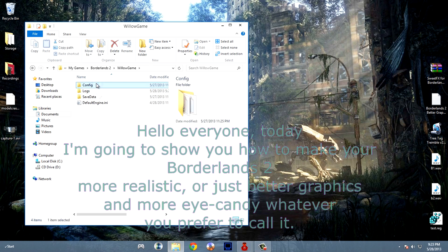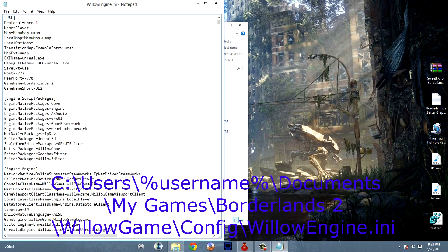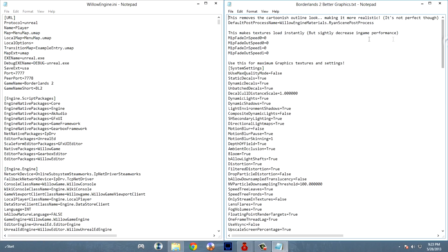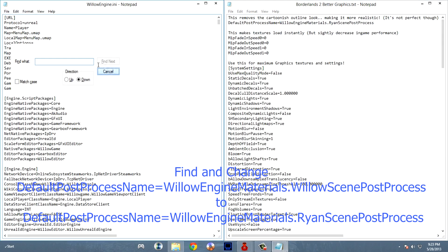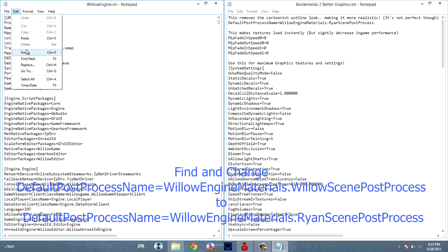First, go to My Documents, then to My Games, then click on the Borderlands 2 folder. After that, open the Willow Game folder, then click on the Config folder. Open WillowEngine.ini. Find and change Willow Scene Post Process to Ryan Scene Post Process. This removes the cartoonish outline look, making it more realistic.